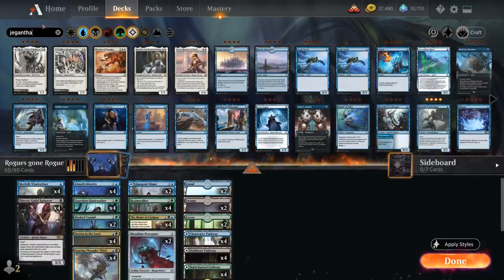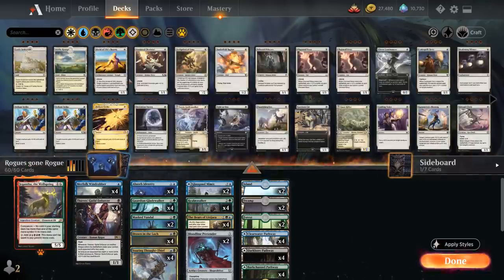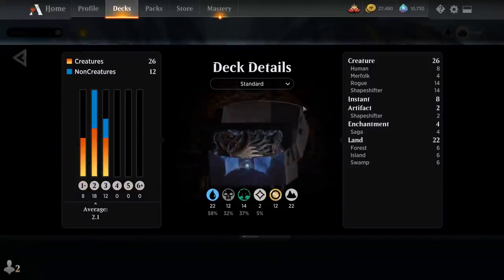We also get to free-roll Jegantha the Wellspring as our companion, as we don't have any spells with two of the same colors in their mana cost. That's our deck — now let's jump into some games and see how it does.